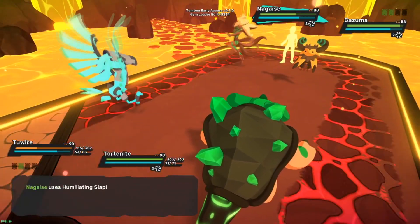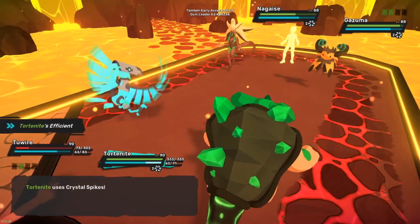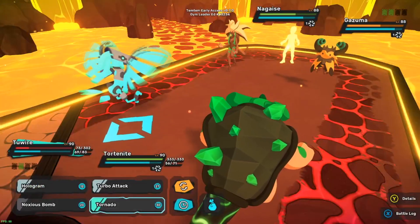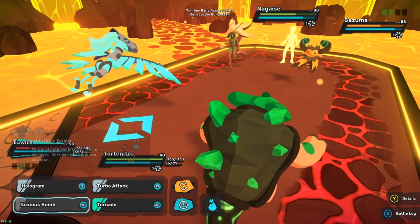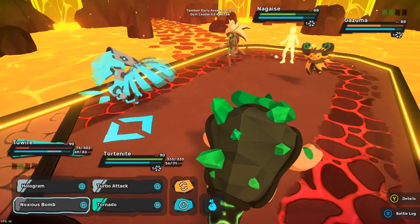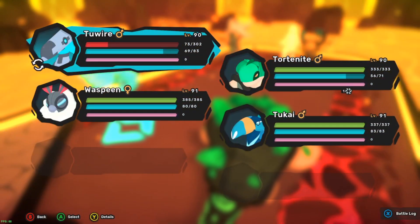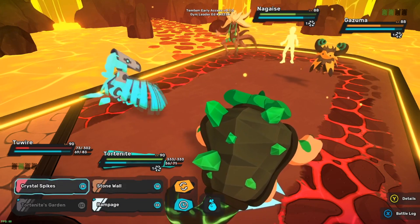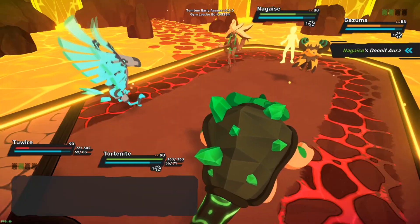It seems like it would be the complete opposite but I get it. That didn't do as much damage as I'd have liked with the deceit aura up. I ain't got anything super low, so I'm switching him out. These electric types are very dangerous for me. Waspin's at least neutral to it actually. Crystal spikes it is, even though deceit is gonna kick in.